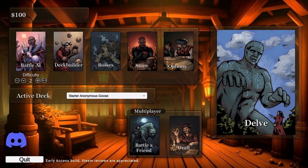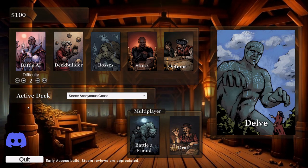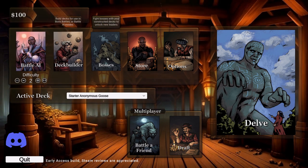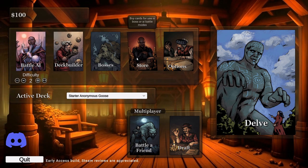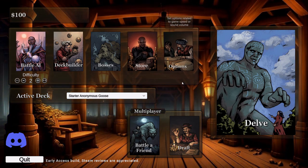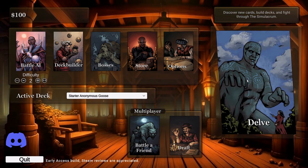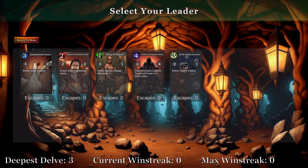My favorite part of card games is that window right after a new set, where everyone is still figuring out what cards work well together and brewing up new decks. Unfortunately, this doesn't last very long until things feel mostly discovered and you're left just waiting for the next big shakeup. So to try to capture this experience in a less transient way, I made The Simulacrum, a card game with procedurally generated cards and a few different game modes.